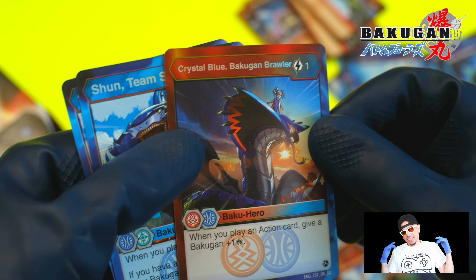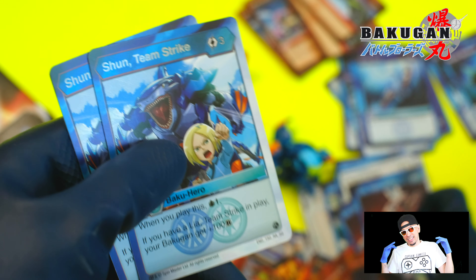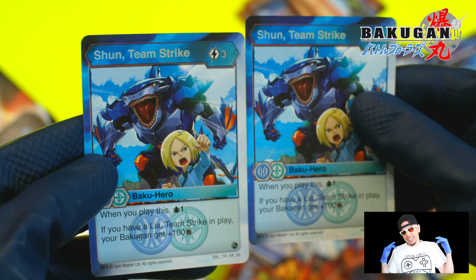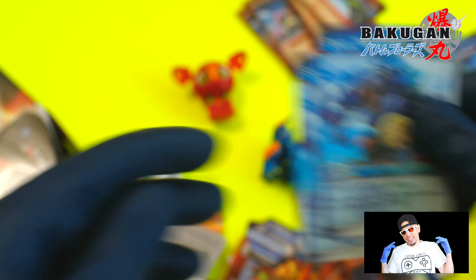A lot of card draws — they're basically using Inspire for the Pirates Aquos theme, not too bad. Crystal Blue Bakugan Brawler looks nice: when you play an action card give a Bakugan plus one damage. I'm not sure that adds up enough to make a big difference. Then we got Shun Team Strike — gives plus 100 B, and Leah gives the plus one damage. Overall that is a great pack to start with. Definitely pick it up if you like these factions — it gives a lot of good Aquos and Pirates cards. Super fun to play pirates and Aquos together. Thanks so much for hanging out, Captain Games — we'll be coming back at you, peace!